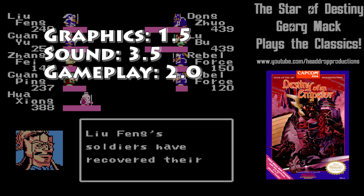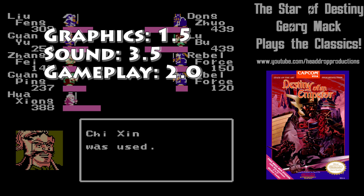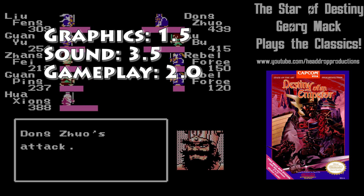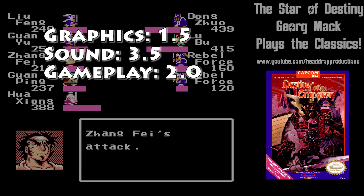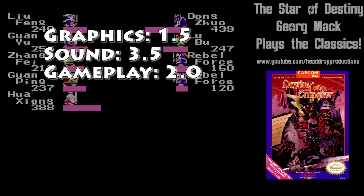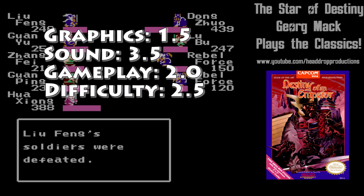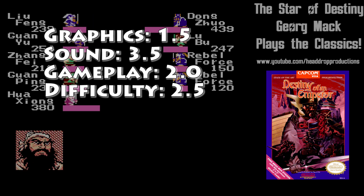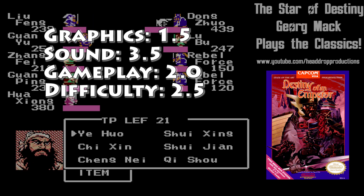Gameplay gets a 2.0. This is very standard JRPG gameplay, complete with magic disguised as something not made magic. Very simple — go here, fight that guy, rinse, repeat. Difficulty gets a 2.5. You can get steamrolled if you aren't paying careful attention, but it's a totally linear affair.